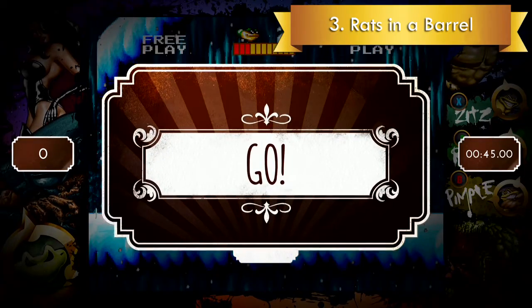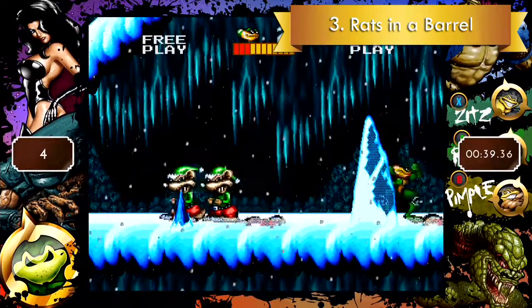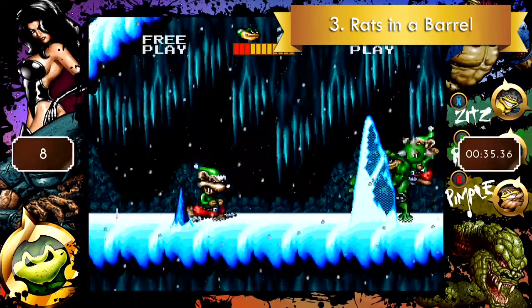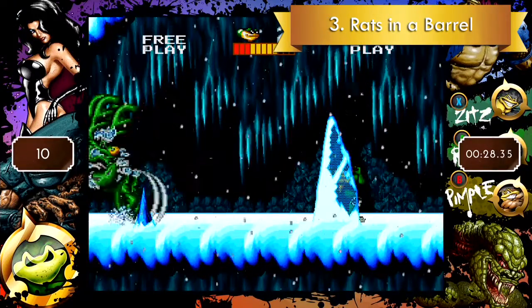The third snap is Rats in a Barrel. This one also requires you to beat 15 rats, but in 45 seconds. This one's annoying because these rats do this move where they jump and land on you. I found it easiest to hug the right side of the map and beat them up before they come in to do their jumping attack.